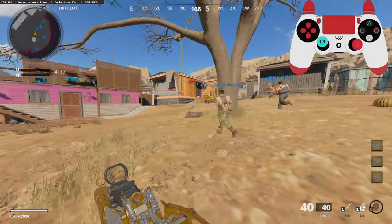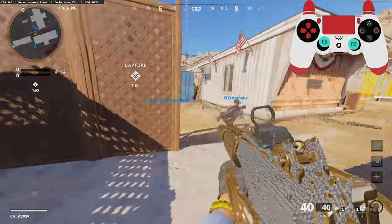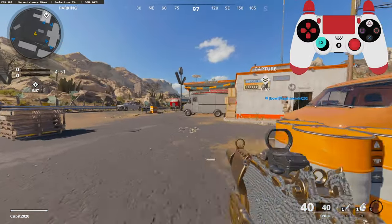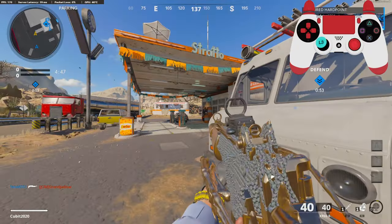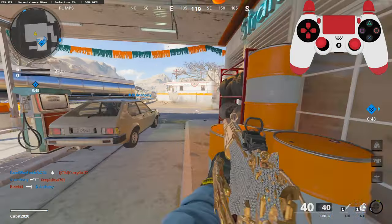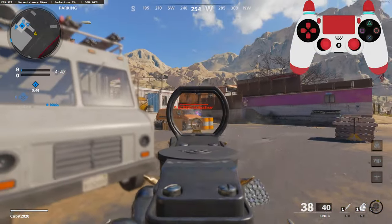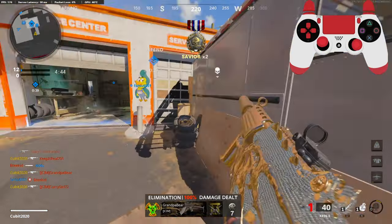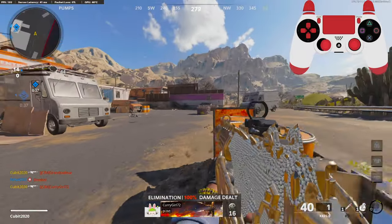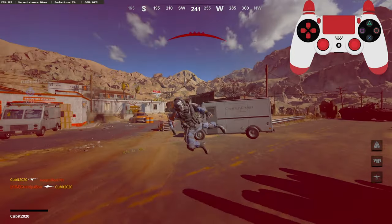All right, we're gonna be checking out the Krig. For some reason I've been getting Diesel a lot on the map rotations — it's like the game wants me to play this map. But with this gun in general, I feel like there's not really much you can do with the Krig because it's basically the same class setups.